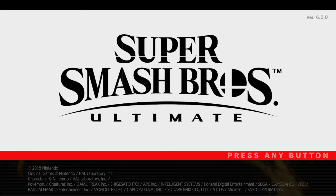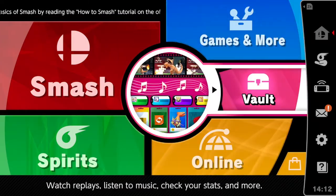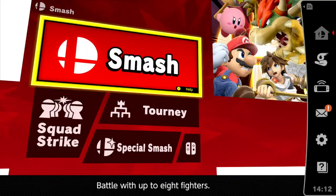Welcome back to another video on Nintendo Switch. Today I am playing Super Smash Bros. Ultimate, and we are going to be using Terry — the new DLC Terry Bogard. He came out today. So I hope we give him a try, do some of the Spirit Boards, and stuff like that.